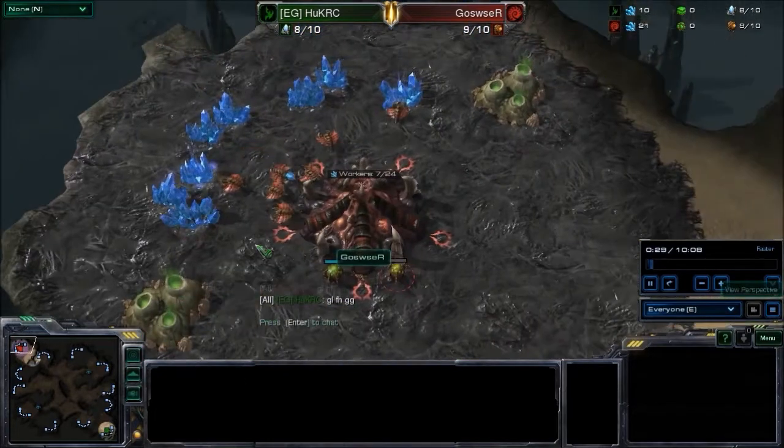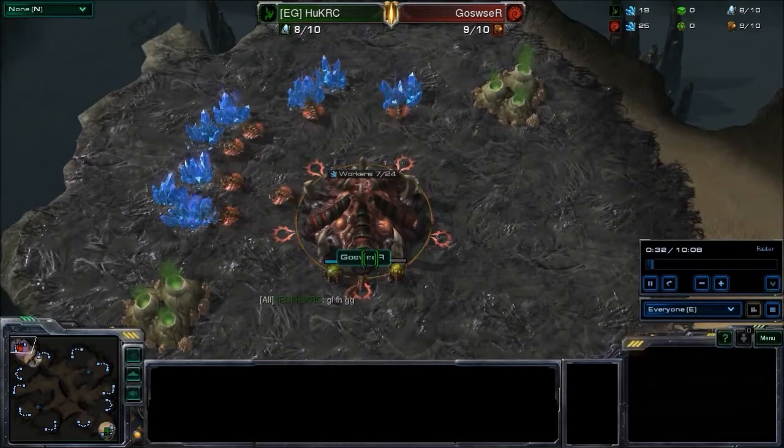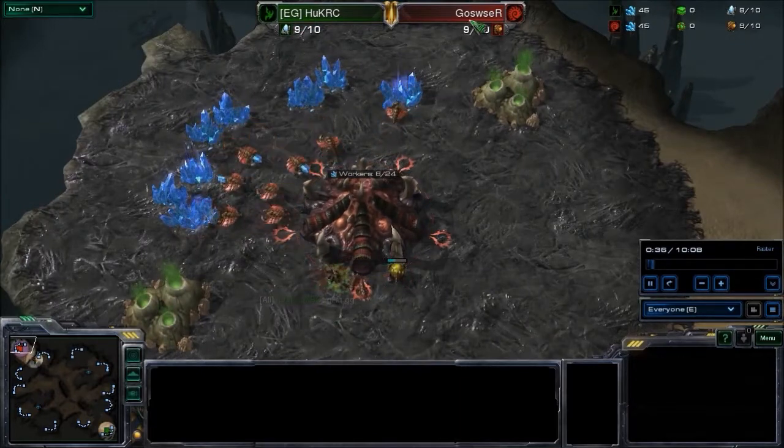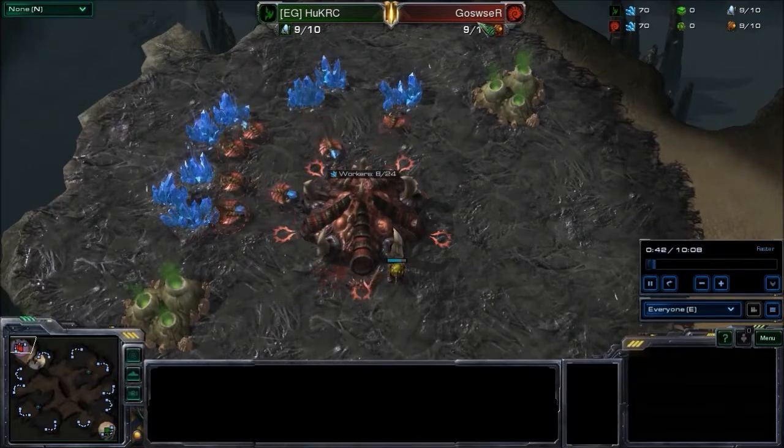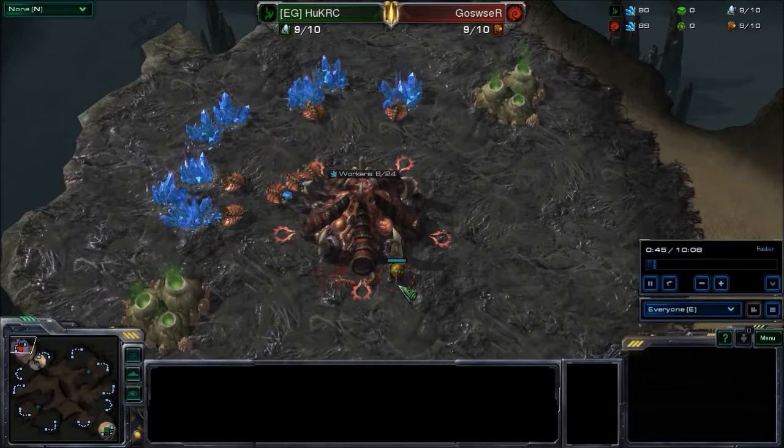In the top left, spawning as the Red Zerg — and his name says Goswuzur, but the W is supposed to be 2U, so it's actually Goswuzur.